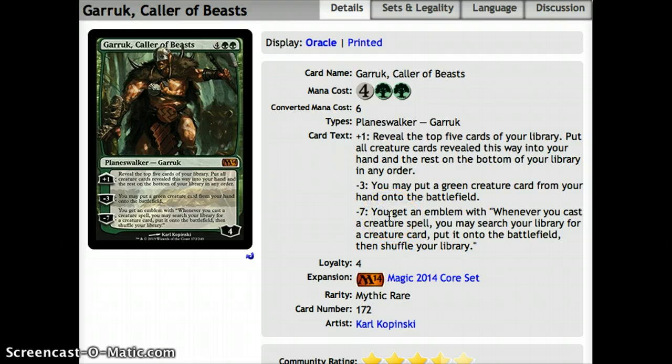His last ability is minus 7: you get an emblem — whenever you cast a creature spell, you may search your library for a creature card, put it on the battlefield, and shuffle your library. Obviously a very good ability, although you won't get up to 7 very often, especially if you're using the second ability. He'd be too much of a target in cube and would die pretty quickly.